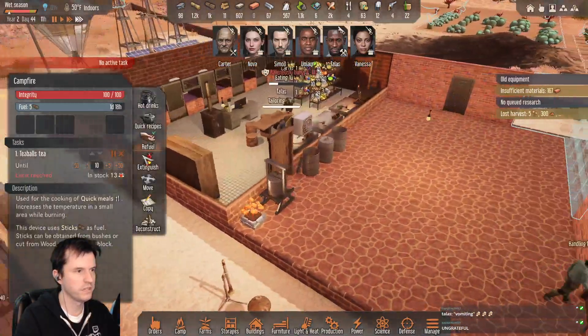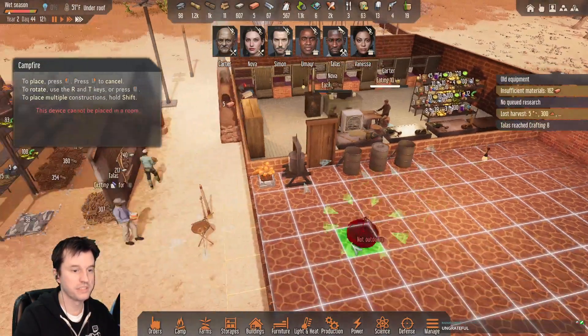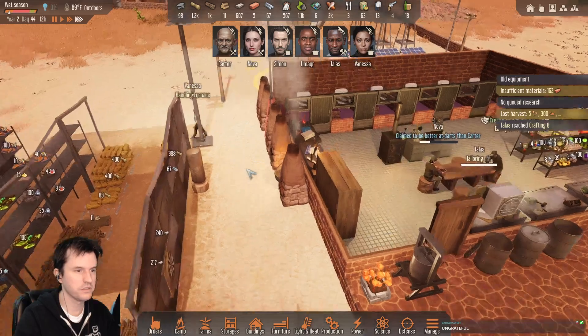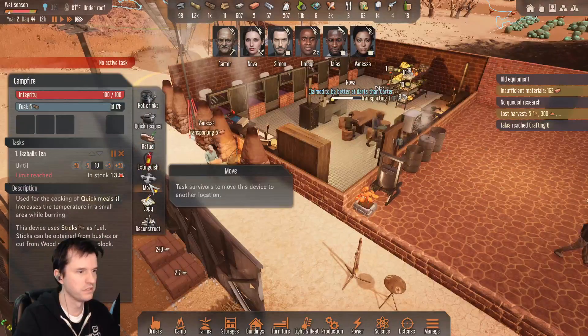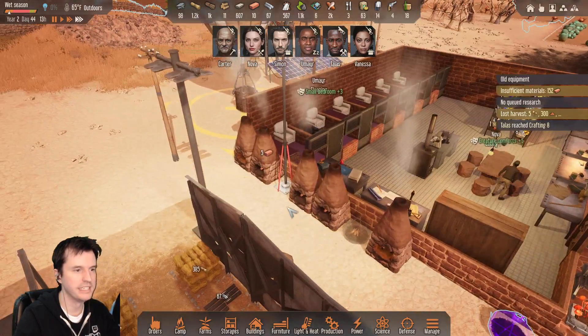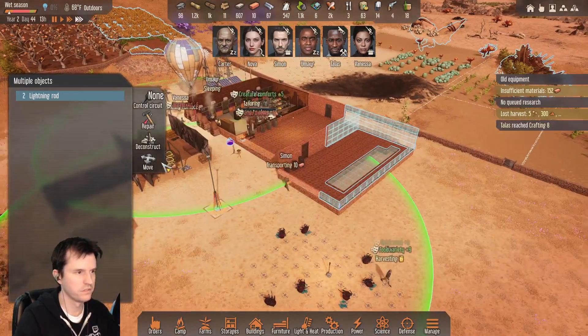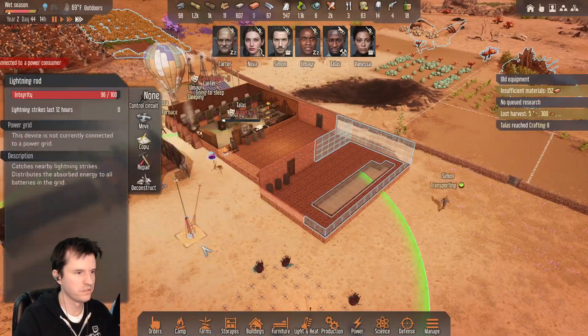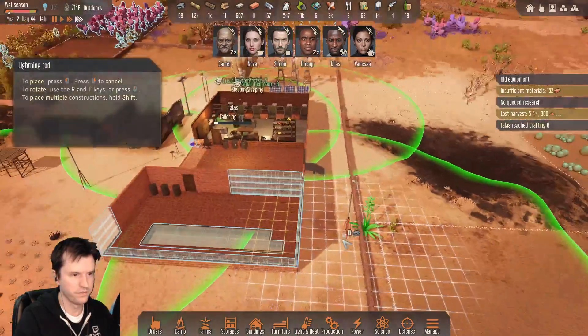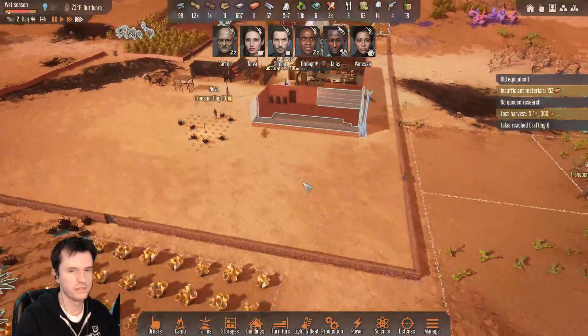What else might we want to move? This has to be outside — interesting. Okay, that's fine. That's where we're making our tea. Another lightning rod.